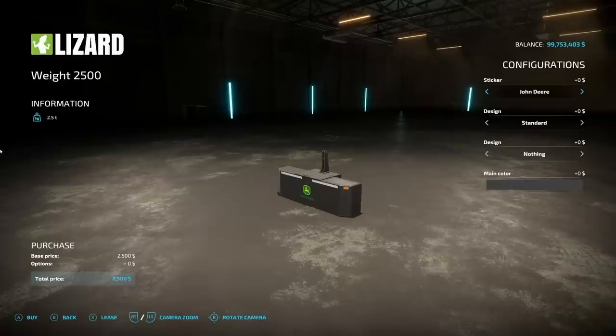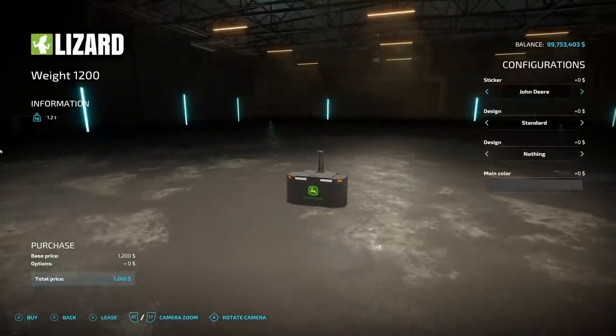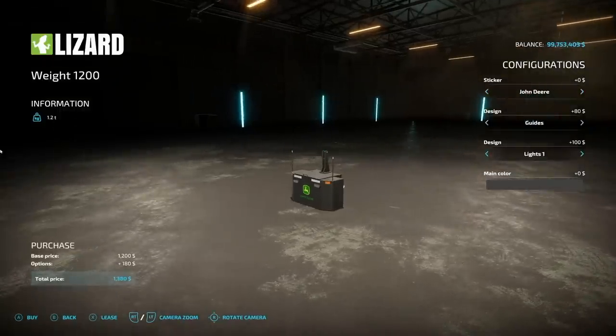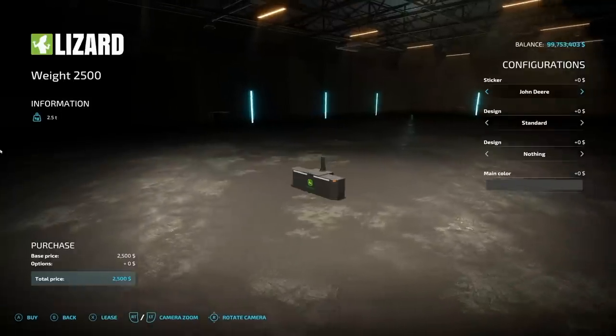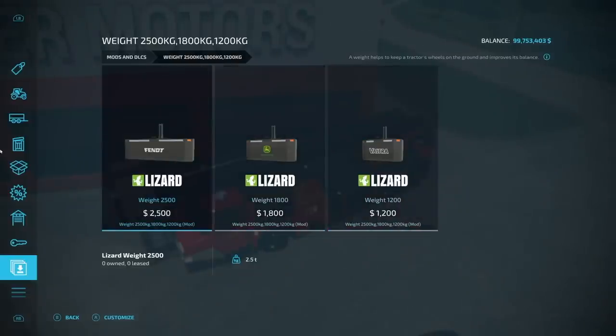Next up we have a Weight collection — 2500, 1800, and 1200 kg. There are different branding options: John Deere, Case IH, Challenger, Claas, Fendt, Fiat, JCB, Kubota, Landini, Lindner, Massey Ferguson, McCormick, New Holland, Stara, Steyr, Valtra, Zetor, and more. You choose your brand, and there are a couple of different lighting options plus unlimited color choices. All three sizes share the same options — just bigger weights.